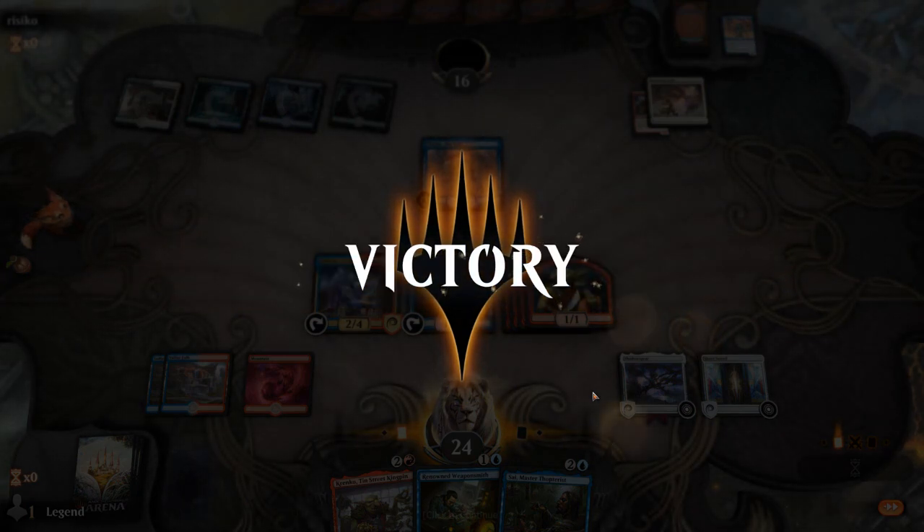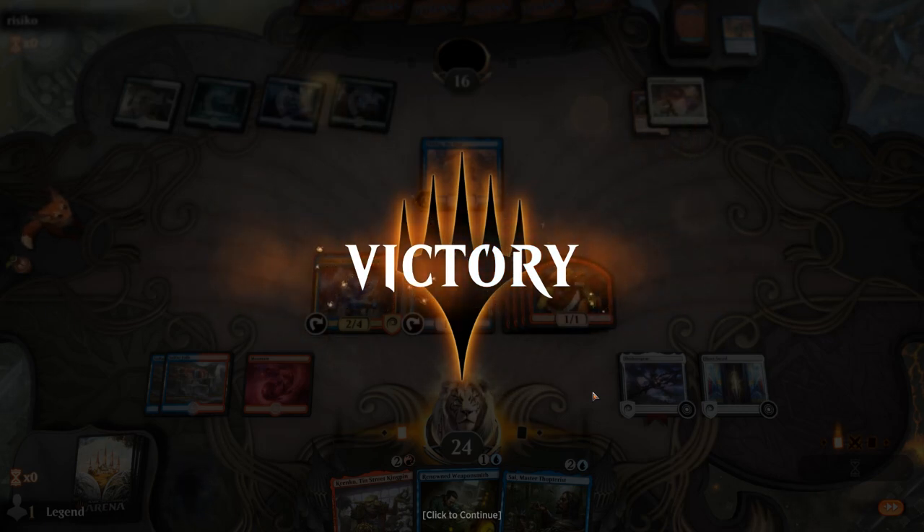We could play Kranko with four mana and four artifacts, equip Shadowspear and Short Sword, attack with everyone, and probably kill them the turn after. On to the next one.